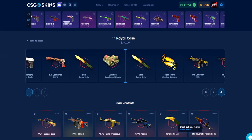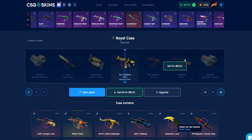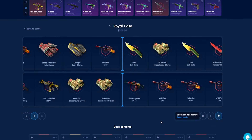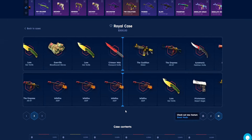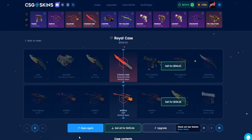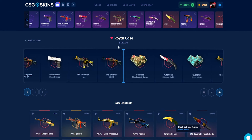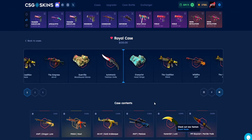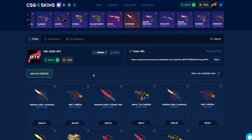So far this case has been my favorite on the site. You can't always win but it's definitely one of my favorites. Another drop - another Crimson Web and Wildfire! That's $452 more. We've got $179 left for one more Royal Case. We get the Falcon Knife Autotronic again, $269. All in, we're sitting at 2.2k!